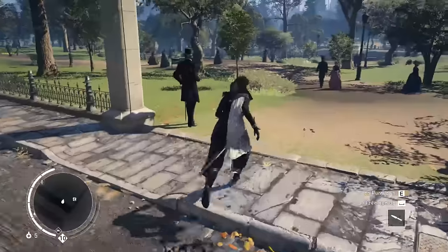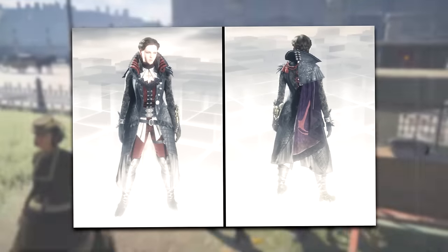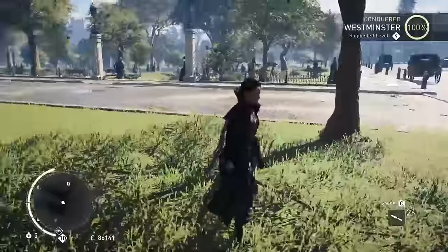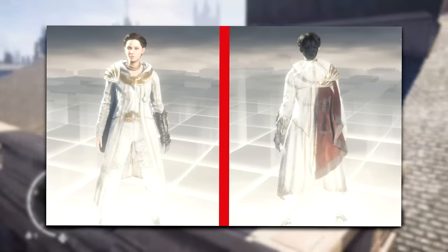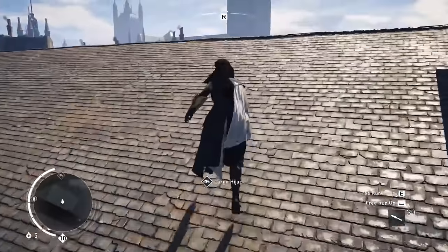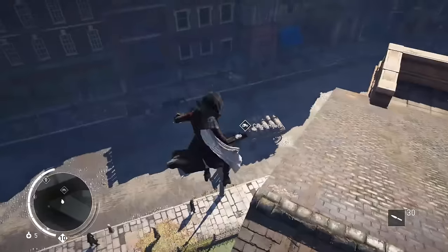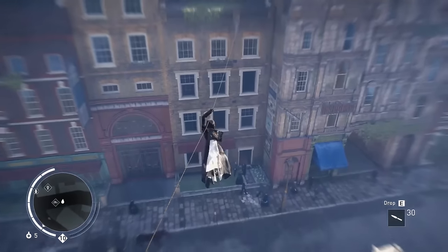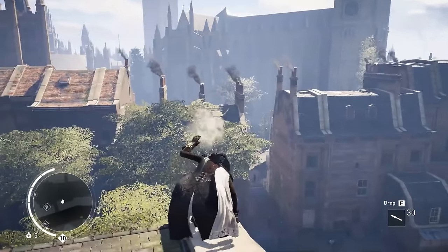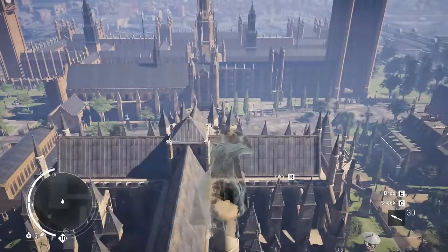Now for Evie Frye — just like Jacob, she also has over 12 different outfits to choose from. If I had to pick one, I'd definitely go with the Blue Fur Lady outfit. It's a pretty weird name, but the outfit itself is far from weird — in my opinion it's her best outfit by far. I know many people will go with the Aegis outfit, but that looks so out of place it's hilarious. The Blue Fur Lady gives off this gothic vampire vibe that suits the gloomy Victorian era perfectly, with a big collar and the assassin symbol embedded into the cape.